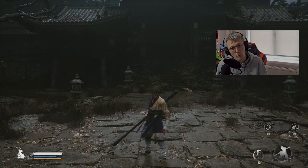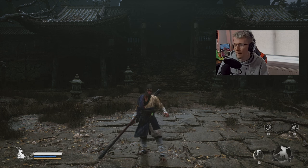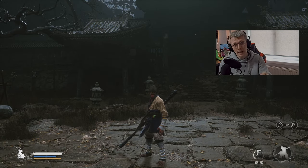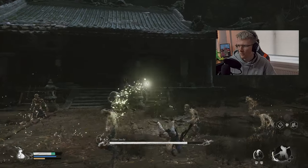Welcome back to yet another Black Myth Wukong Boss Tutorial. Today we're going to be fighting the Elder Jinchi. This battle is quite difficult, but you've got one ace up your sleeve: the zombies that are around them. If you kill them, they'll heal you. So basically, you've got unlimited heals almost.